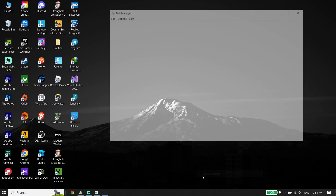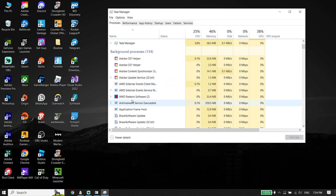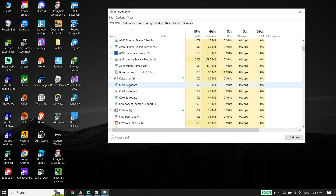Right-click on the taskbar, click on Task Manager, and close background applications. This helps increase your PC performance and can sometimes fix the issue.